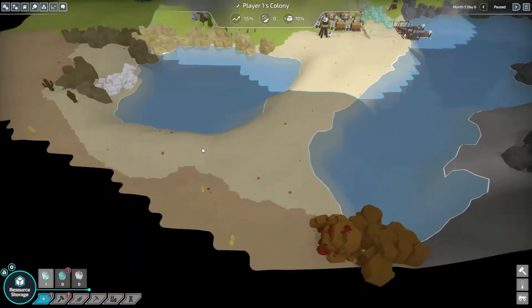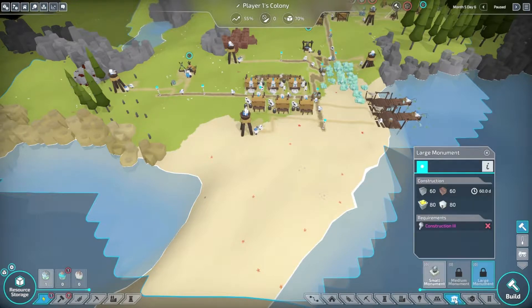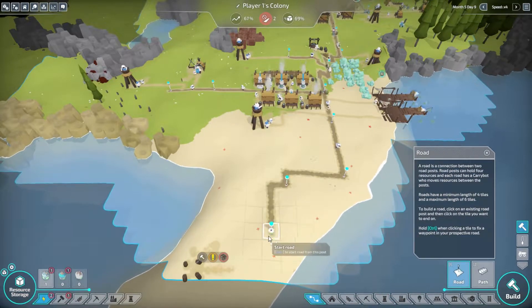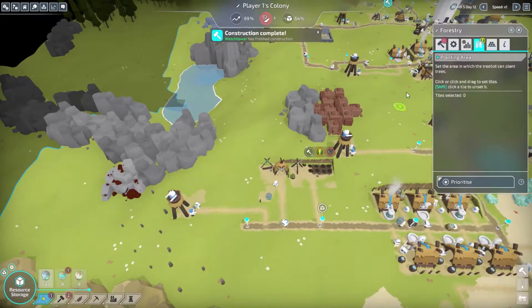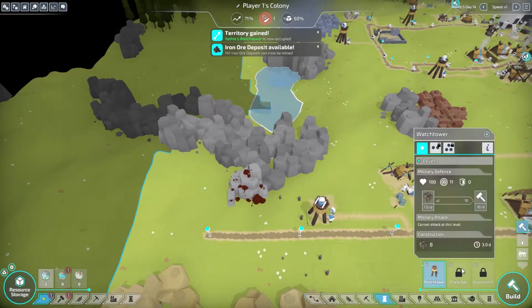We haven't found coal yet but there's definitely stuff in this direction. When I progressed towards the iron it said there was gold. We need construction three, glass, and gold — planks and stone are fine, but gold, glass, and construction three are the big problems. Let's speed this up. We start by expanding south because something's got to be down there. We also expand this way and plant more trees so our tree cutter has more to cut down — we always need wood as it's part of everything.